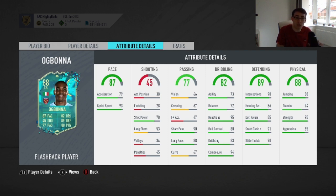His dribbling — 95 reactions and 94 composure — that is fantastic to have on a centre-back. He's also going to feel pretty nice and smooth without feeling clunky. He won't feel like a Lionel Messi or a Raheem Sterling, but he'll feel pretty decent for a centre-back. Defensive stats are class all round, three of the stats there in the low 90s, plus decent defensive awareness and heading accuracy.